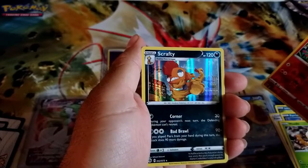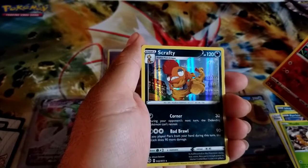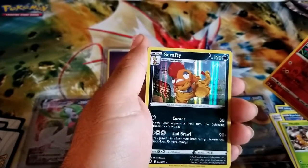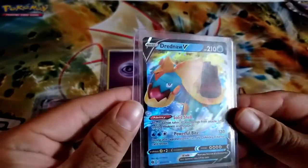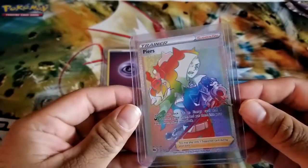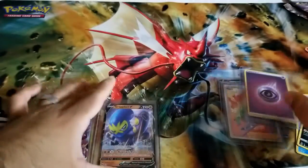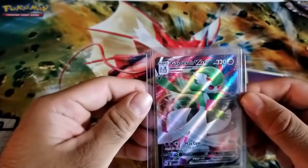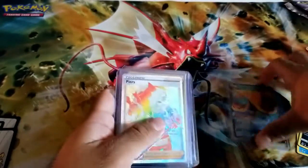At least we didn't end it with a Machamp. I felt like that DJ who was building and building it up and then the drop was so weak — that's it? But we still pulled this Dreadnought V, a Rainbow Rare Pierce, this cool holo energy, a Grapploct V, and a Gardevoir V-Max.